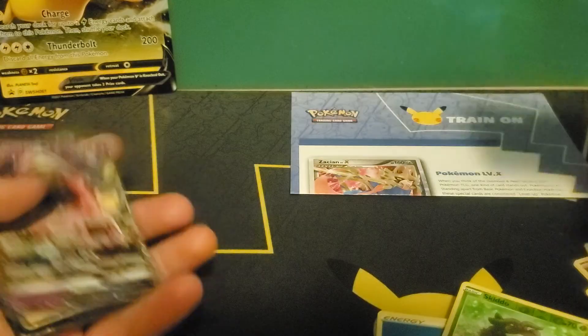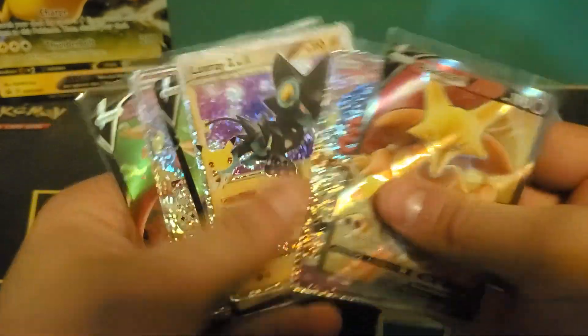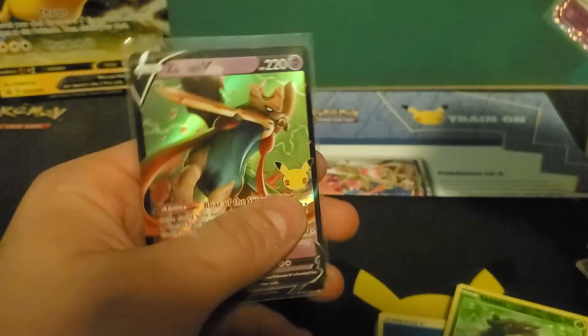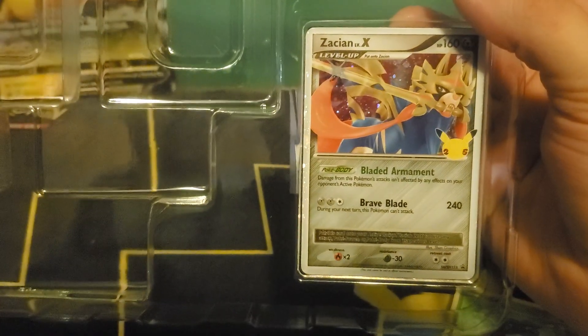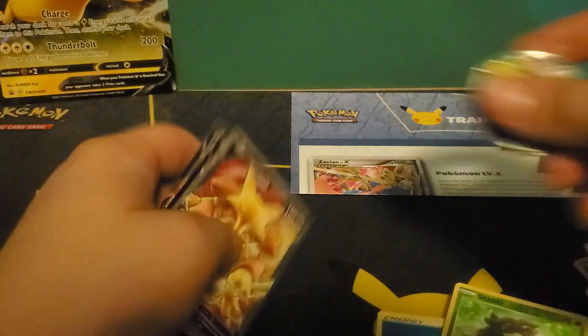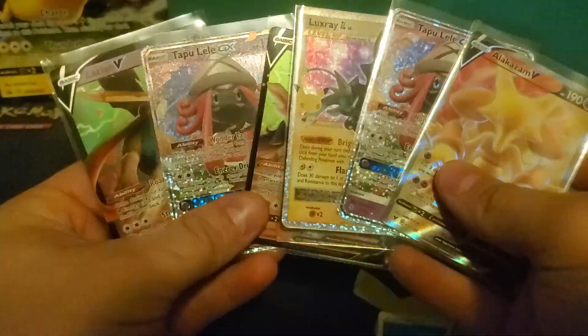Well, that's going to be it for today's video. Let's take a look at all these beautiful cards again: nice Alakazam V Full Art, beautiful; Tapu Lele GX; Luxray Level X; Giratina's Entity; another one; and a Zacian V. And of course, I haven't popped it out yet because I don't want to break it — the Zacian Level X card. And the pin: that Flying Pikachu, Surfing Pikachu — very nice. At 500 subs we're doing a giveaway, so be sure to subscribe and I'll see you in the next one.